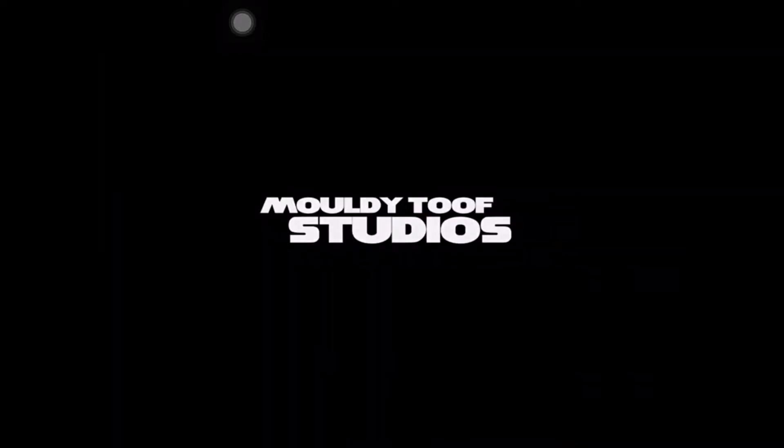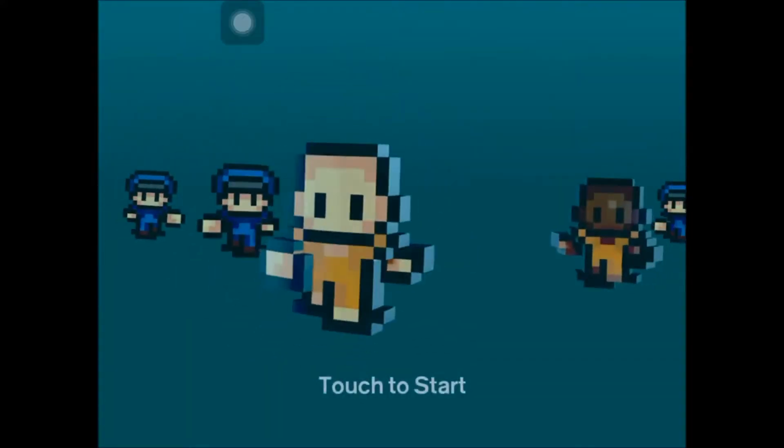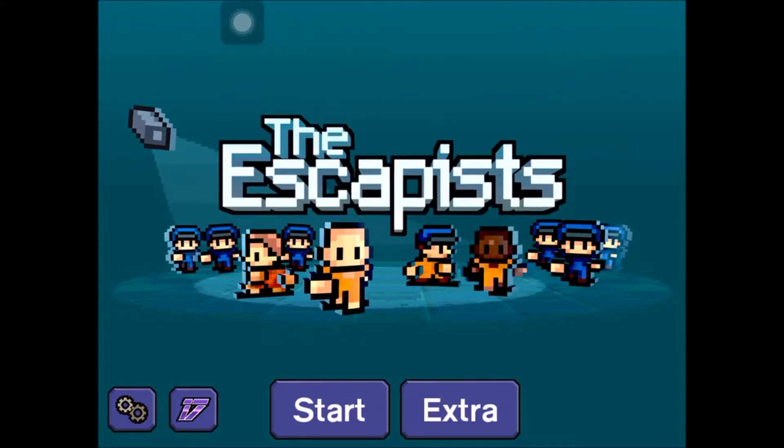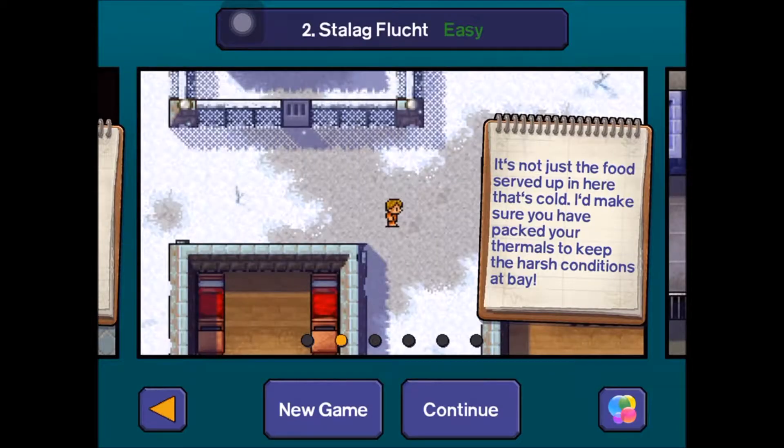Hello everyone, this is Apple Cat and welcome back to another video. Today I'm going to be showing you how to escape from the Escape Place — Sender Perks Prison, the first one — in around three minutes, maybe a little bit more. This is a pretty short tutorial and it's pretty easy, so without further ado let's get ready.